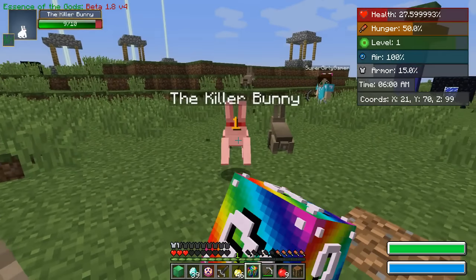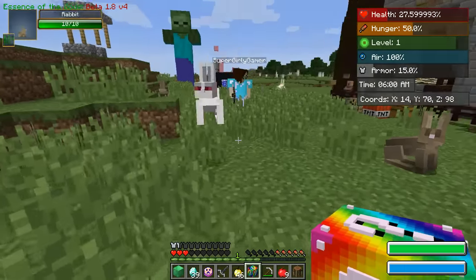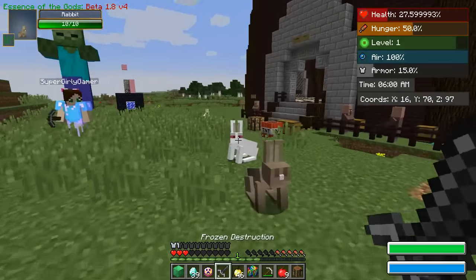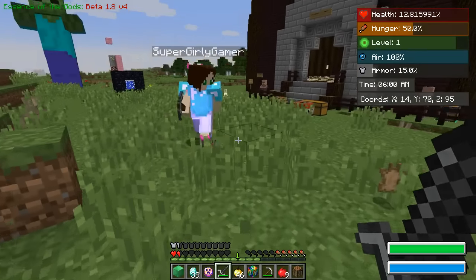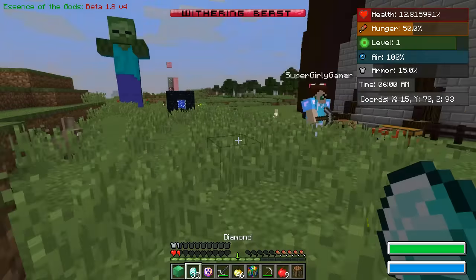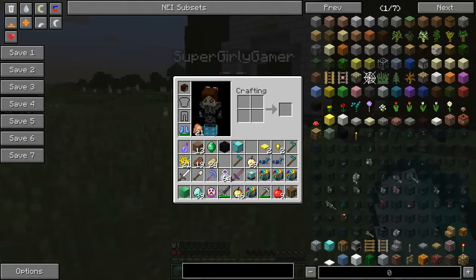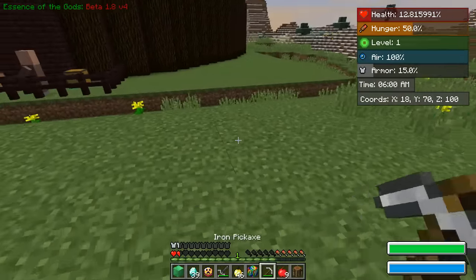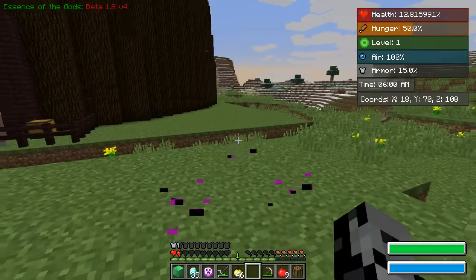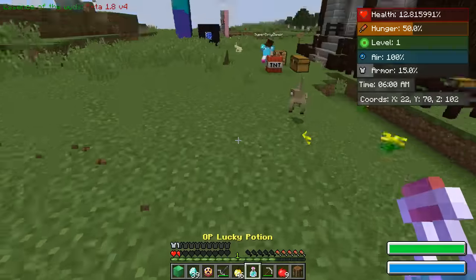A rabbit came — I angered it, it's hopping away. I punched it. I'll kill it with something. I got it — its skin landed there, you can have that. So, you said you're poor? I'm really poor — I have three emeralds. Here, this will make you happy — I'll take it. You need anything? I will take those chicken breasts.